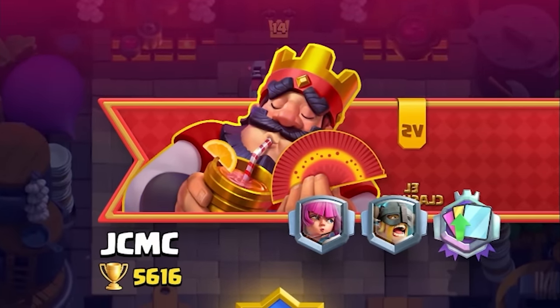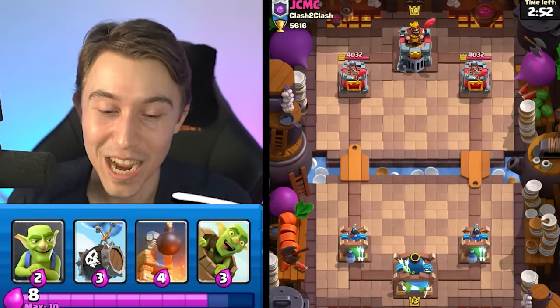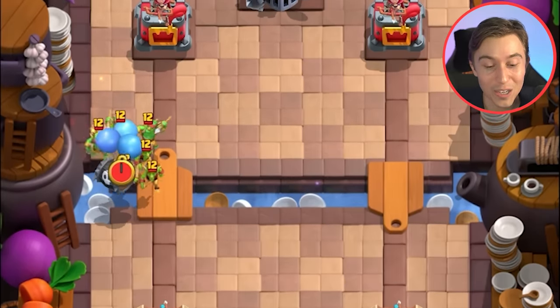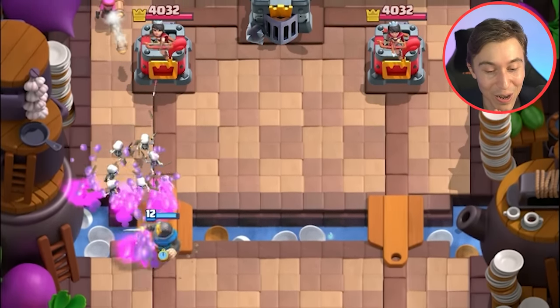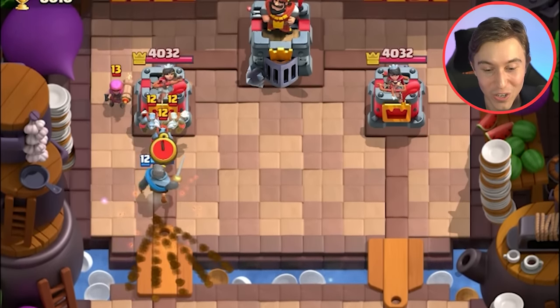This next guy is gonna have E-Barbs in his banner and he's level 14. You know how I didn't take damage in the last game? I'm probably gonna take a bit of damage in this one. Our level 10 Skeleton Barrel going directly into a level 14 King Tower — probably not the best play. It doesn't even splash and finish off the Spear Goblins. That's unfortunate.